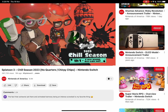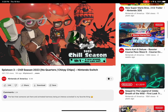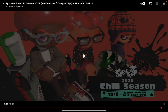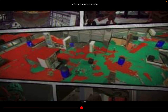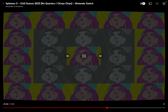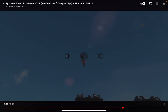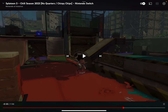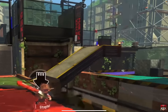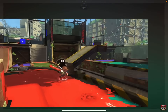Who cares about the other stuff — this is Splatoon 3 Chill Season, that's more important. Let me do a deep dive analyzation specifically of Bluefin Depot because I'm scared there will be fewer ways back into spawn. Let me get a wider view to see the cover. This is also a way back — it's going to jump all the way over there.